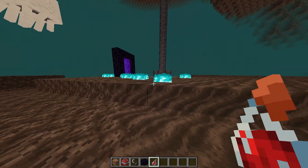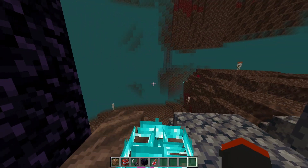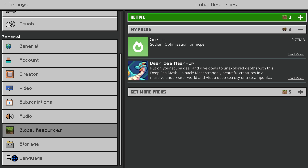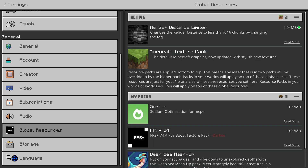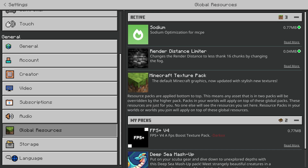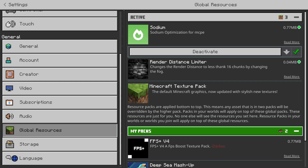Normally this pack combo would be the best. If you're not liking it, you can also try Sodium. I highly suggest using FPS V4 on top and Render Distance Limiter on the bottom. Or you could disable FPS V4 and use Sodium instead, which optimizes similarly — it's literally the same megabytes as FPS V4.